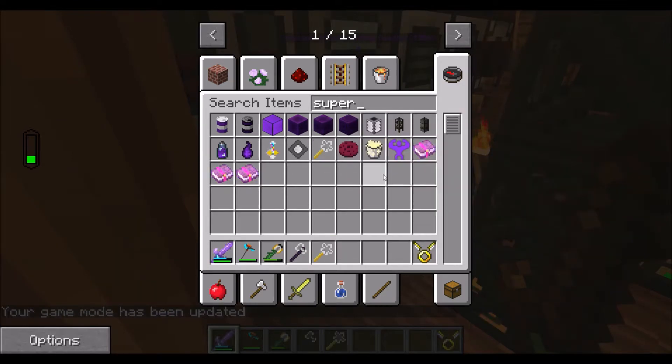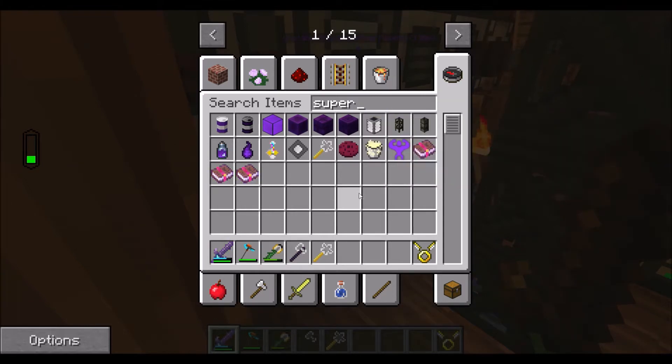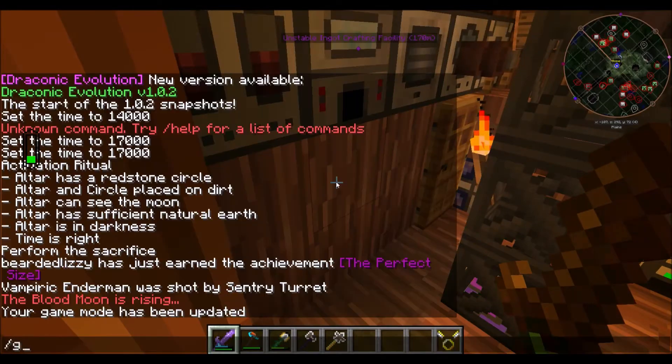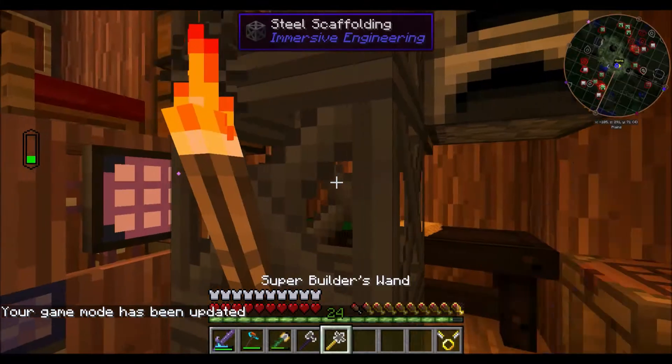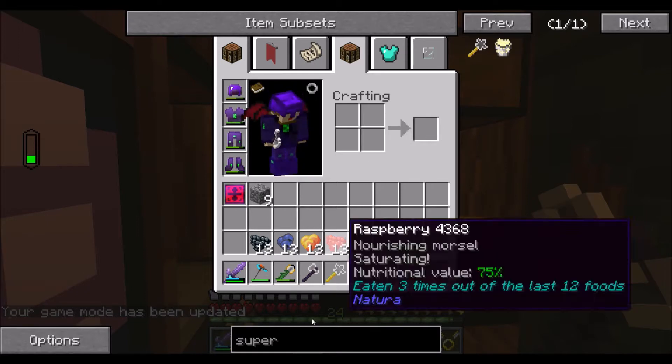If I had a crafting recipe I would have made it but it doesn't have one. Okay, that's a thing. So now we have our builder's wand and our healing axe, and our armor is gaining charge.